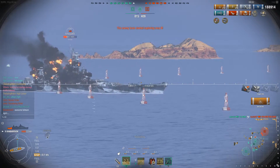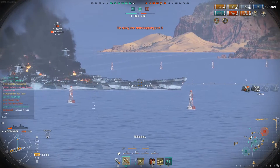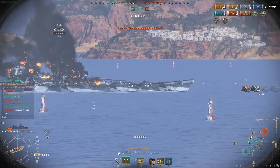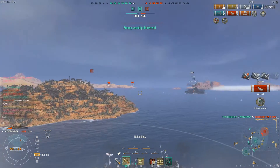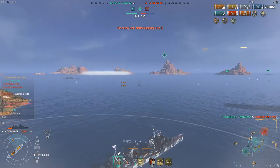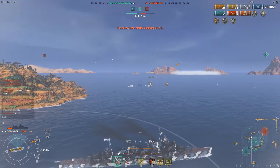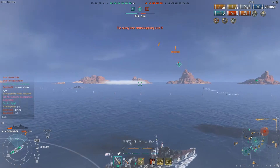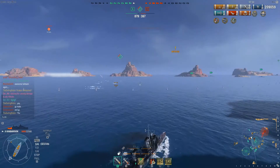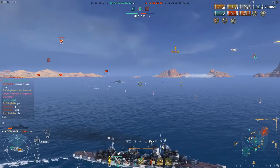I'm going to switch to AP as soon as he starts giving me a broadside — and at this range my AP is just going to chew through his upper structure, dealing enough damage to finish him off. I secure my fifth kill of the game, we earn Kraken Unleashed, and that is the perfect example of how good a Soviet destroyer can perform on a single target if offered the proper conditions. I dealt more than 60,000 points of damage to the Iowa, mixing fires, floods, and AP damage.